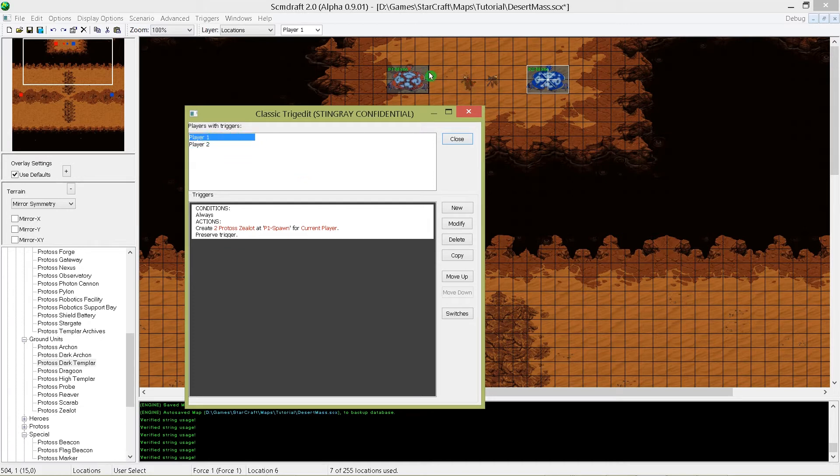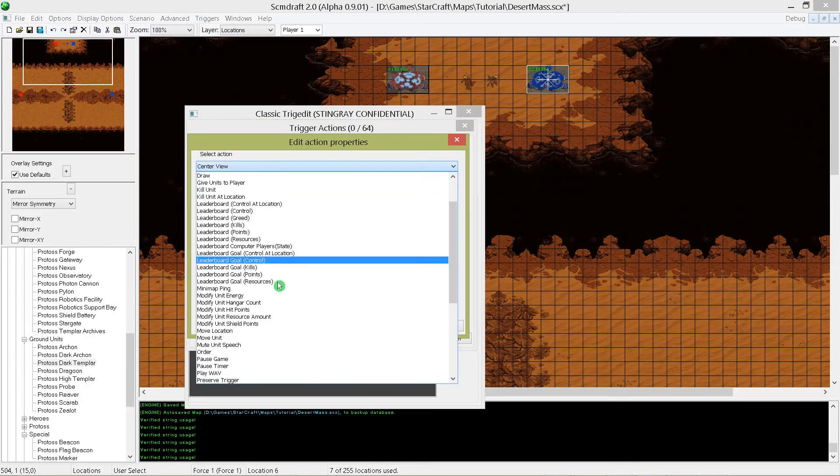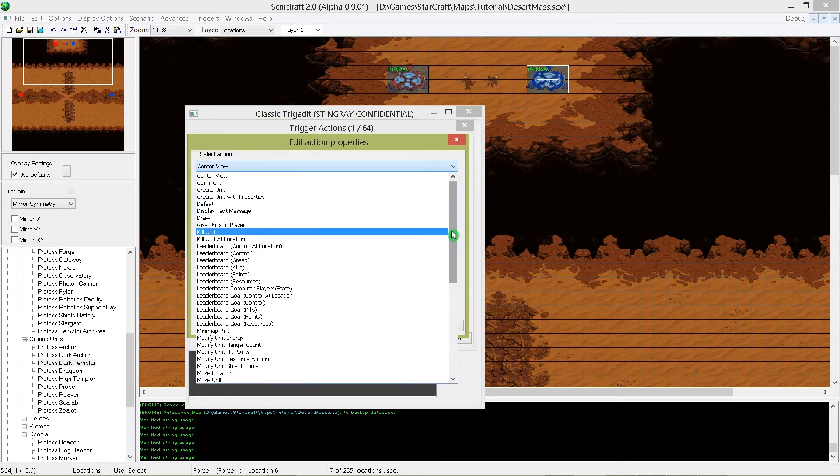In this game we want to control all of our units with our dark templar by walking over one of the Protoss beacons. So create a new trigger for player 1 and 2, and as a condition we will choose bring. Select current player again — when the current player brings at least one unit, Protoss dark templar, to the location p2 mass, then we want that all our units move, so choose order. Issue order to all units — select the Protoss zealots owned by current player at location anywhere. We choose anywhere so that all zealots on the map start to move. Next we can use attack, move or patrol — let's use attack to destination player 2. We want this trigger activated as long as our dark templar is on the signal field, so add another preserve trigger.